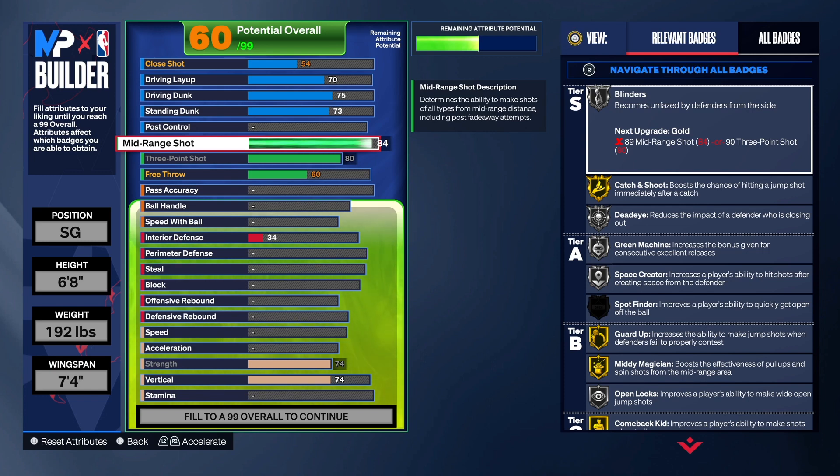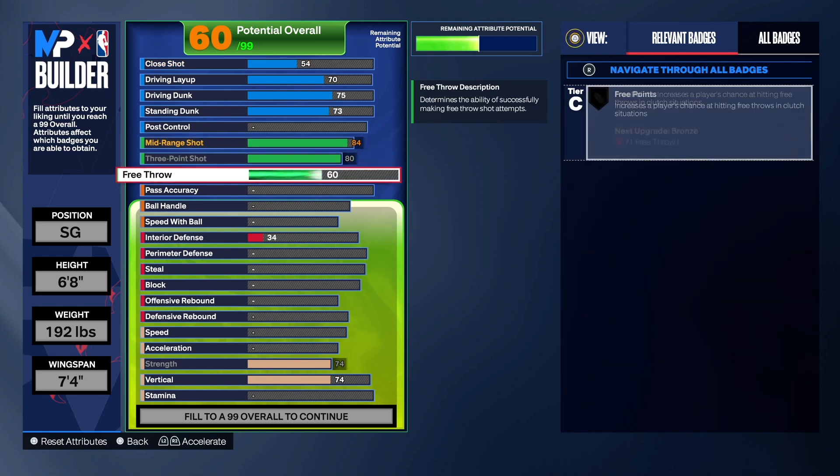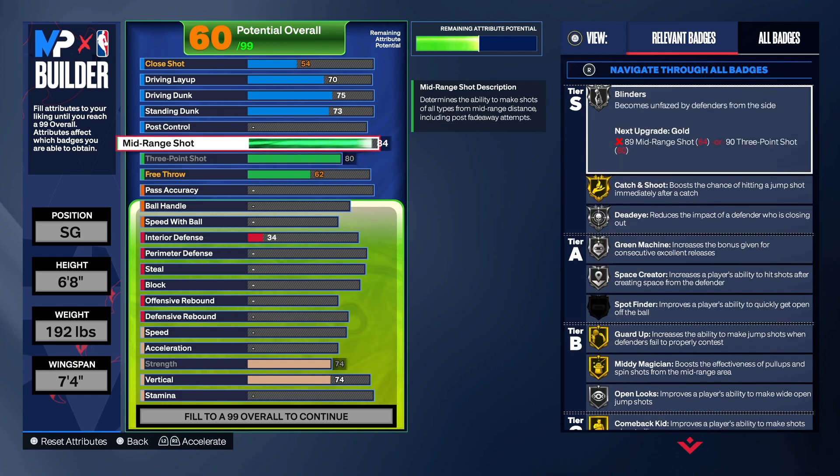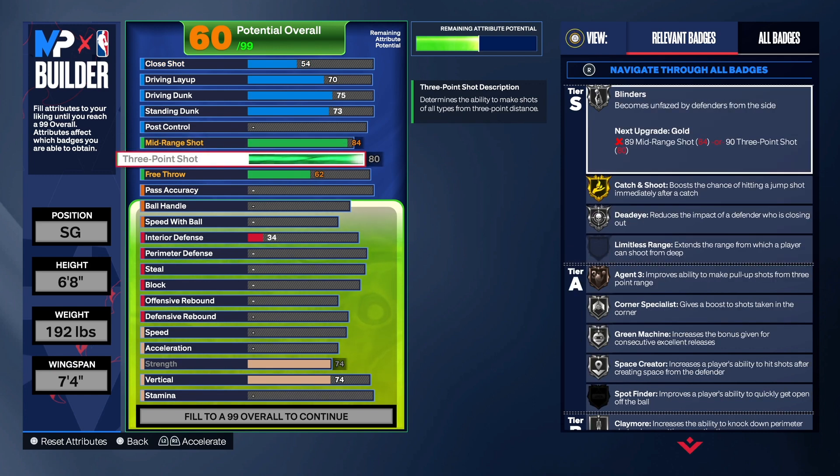A lot of people are using mid-range on their build this year, and that's fine. I cater my content toward what people like in the community and create builds accordingly. We also have a 62 free throw — if you want to take that up higher, go ahead, it's totally up to you. With the 83 three point shot, that's good, but some people may want to take it down and take the mid-range even higher. I think you can make mid-range shots with an 84.